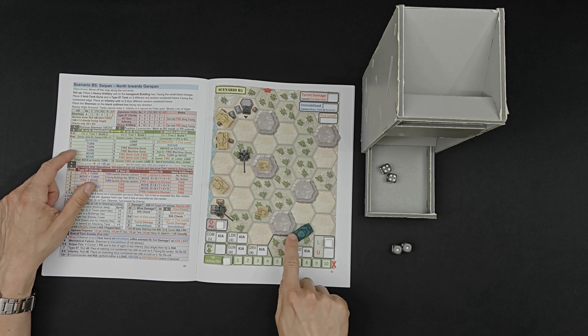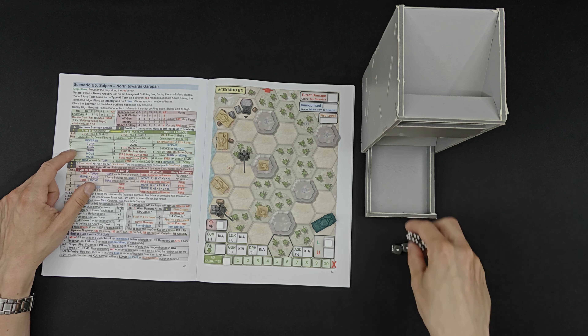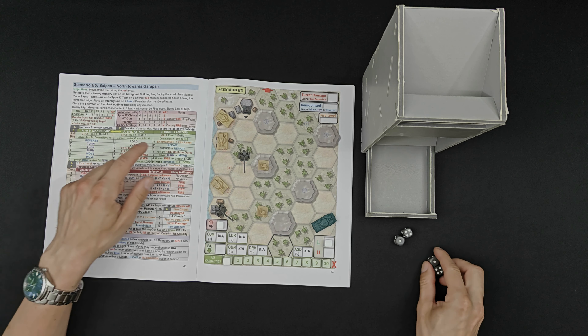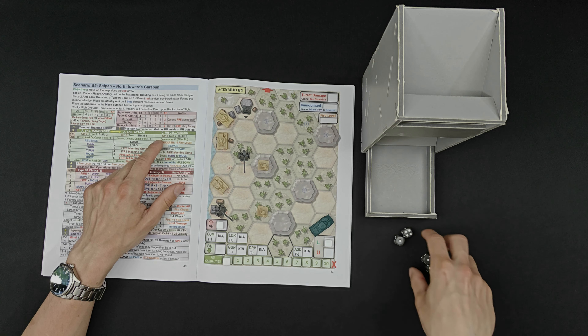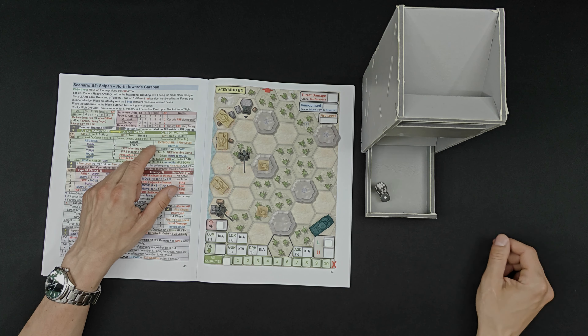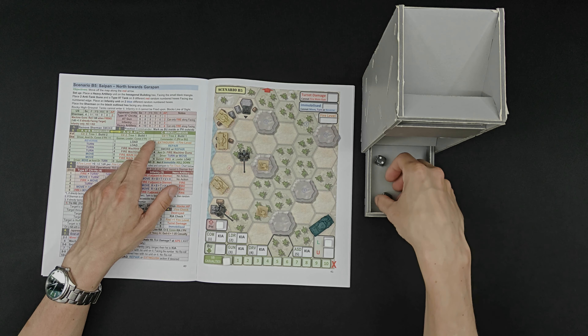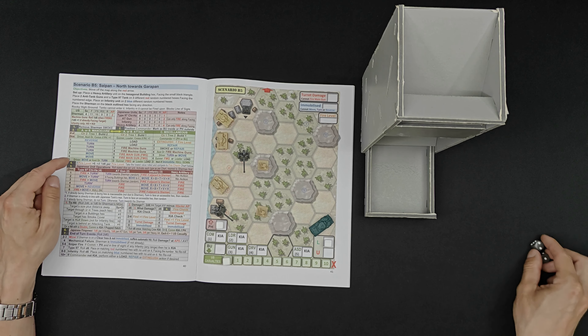We get two doubles. We use the one to move with the two ones, and then the two fours we use to move as well. I plan to go up here and then into this area. Then we roll two dice on the C table - we're on a clear hex plus one because the commander is alive. We roll a one and two: one is extinguish fire, two is repair, and neither of them are of any use right now.